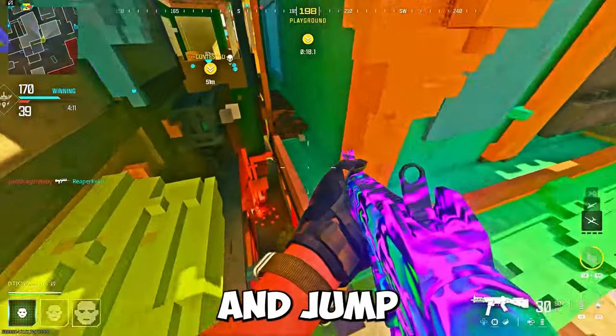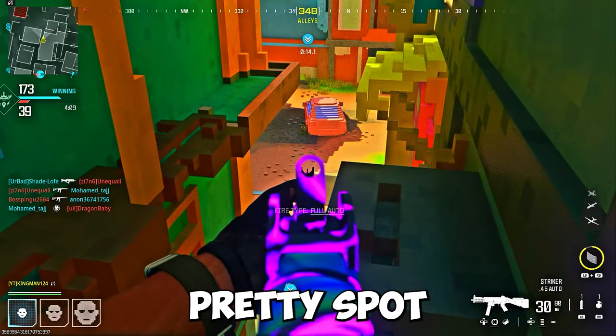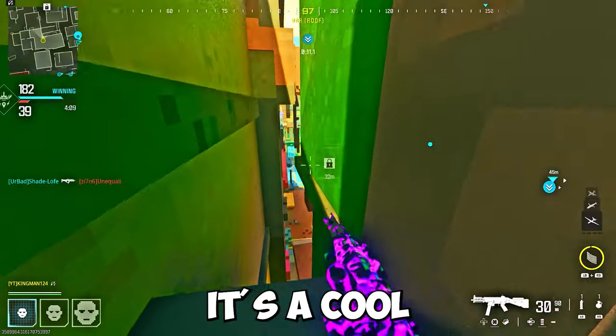On Favela, what you want to do is run and jump to this ledge here and jump in this archway. You can get into this cool pretty spot and you can also see the flags as well — it's a cool little spot.